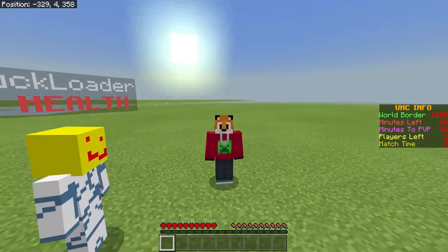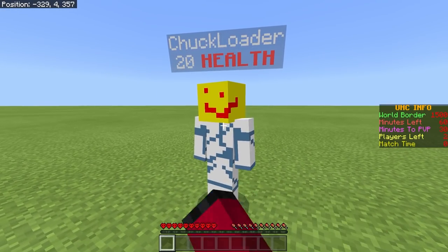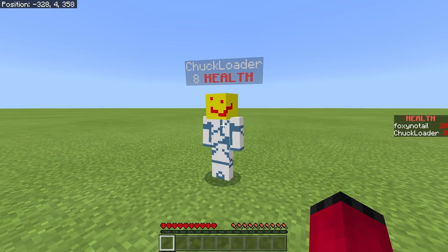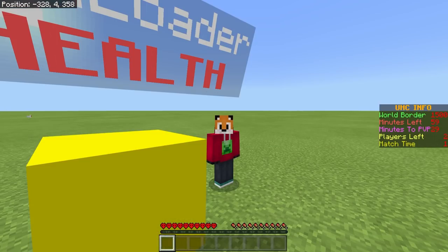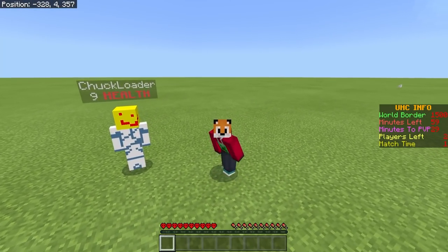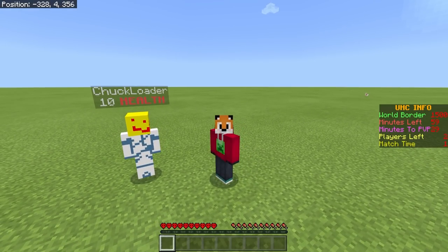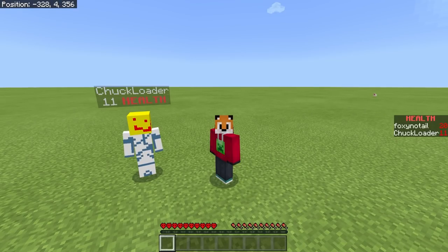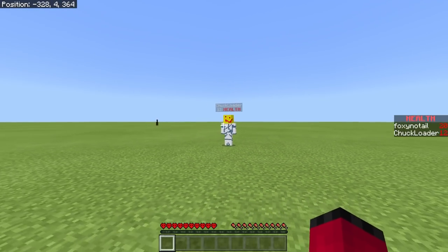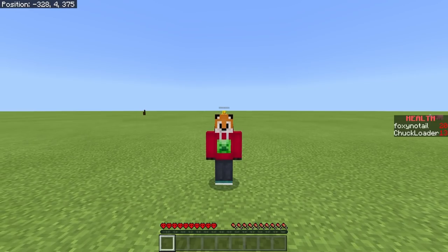You can see above our heads we've both got 20 health shown. PvP is technically off so I can't hurt Chuck, but if I damage him you will see he loses health and above his head it shows the health loss — that's a good indication when you're fighting people how well they're doing. You can see because we've got natural regeneration on, he's actually regenerating his health. We are interested in the world border, so I'm going to head off in this direction and go find it.